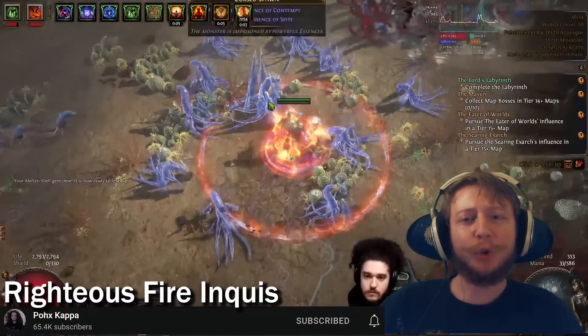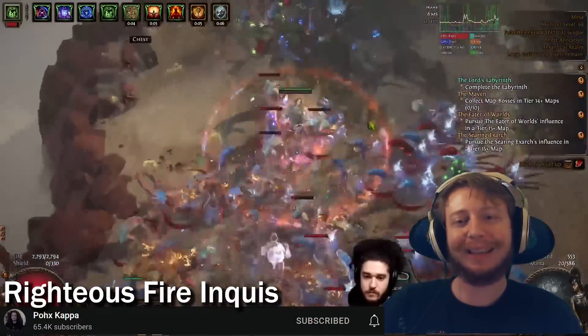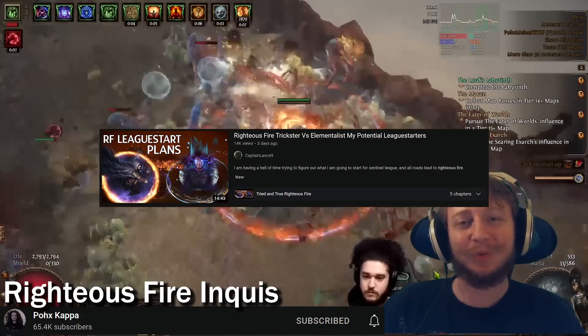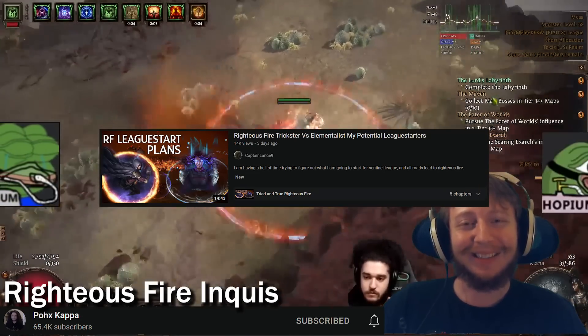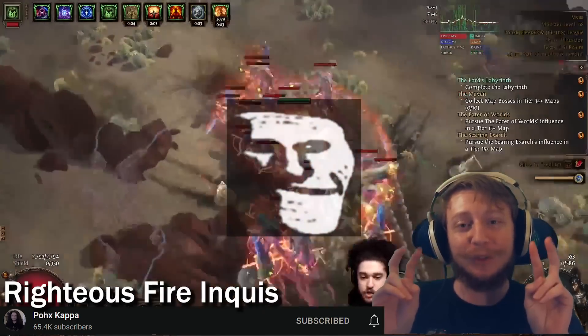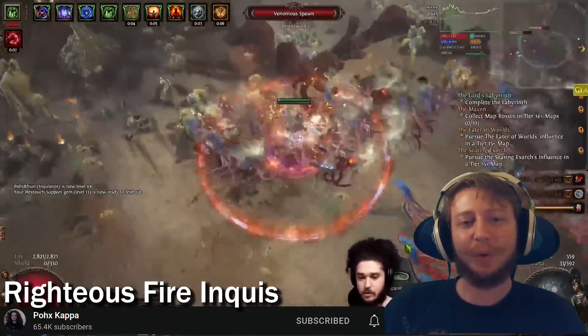Pox is one of the two people to go to for Righteous Fire builds in this community, the second being Captain Lance. But for now, I'm waiting to see if Captain Lance's Righteous Fire Trickster is Copium, Hopium, or if it'll become the infamous Righteous Fire Trickster Incident. Up next is Pox's Righteous Fire Inquisitor.